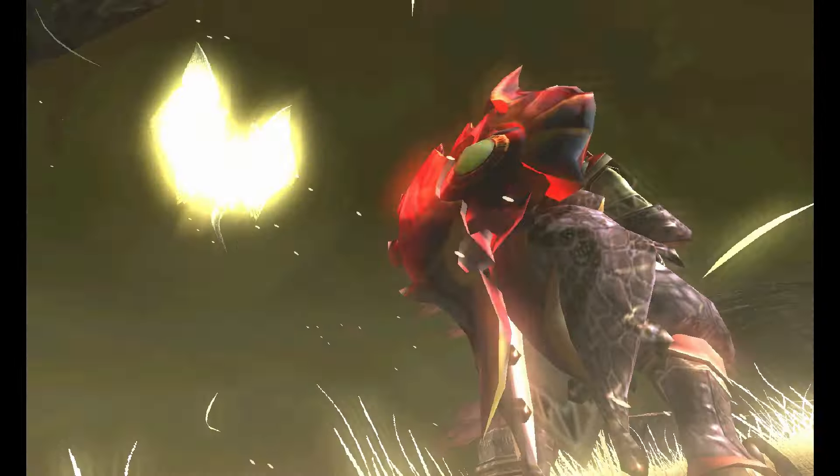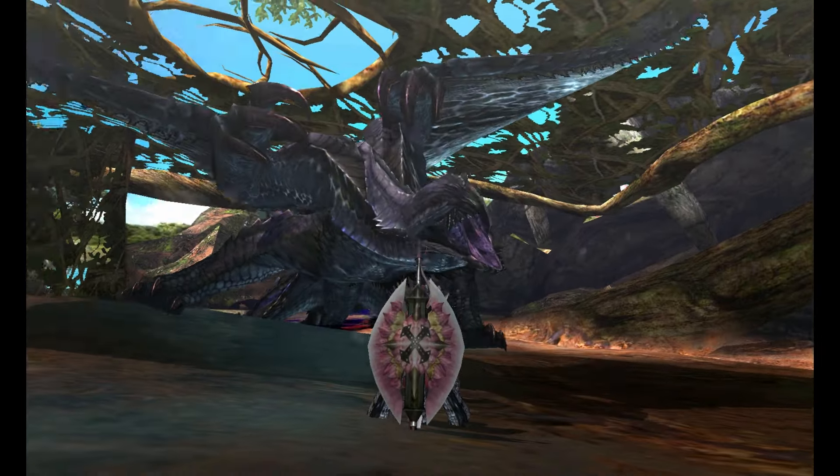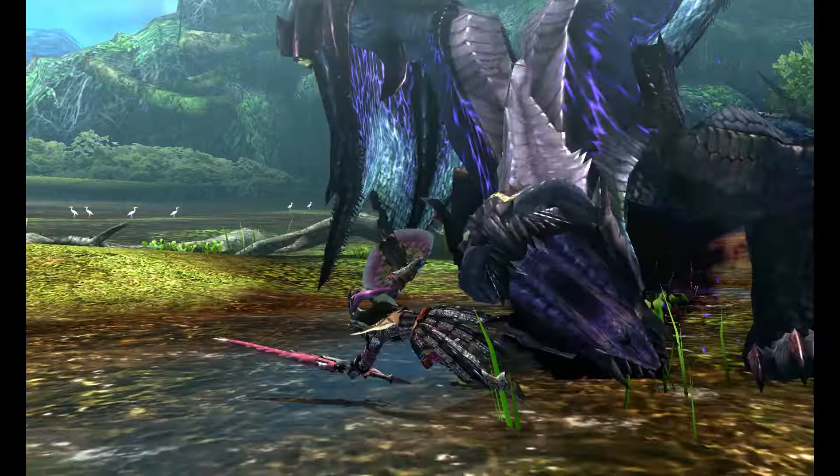Gore Magala was introduced in Monster Hunter 4 Ultimate as the flagship monster of the game. He is a dark purple elder dragon with wings resembling a cloak. Shagaru Magala was introduced in the same game as the adult form of Gore. Both monsters are similar but have quite a few differences, so we will cover both in this video.